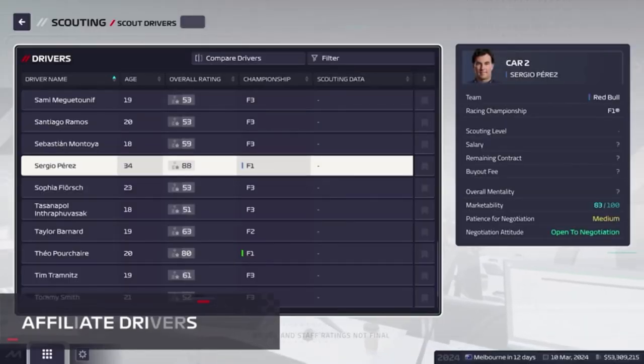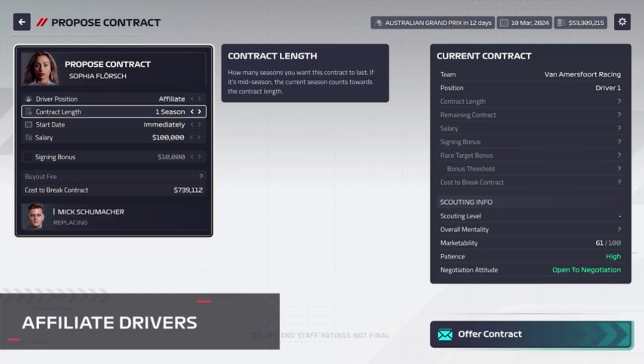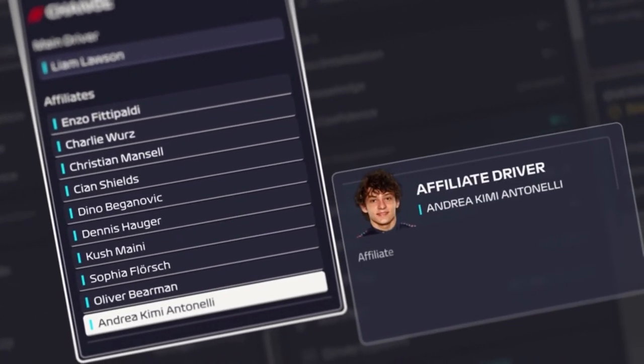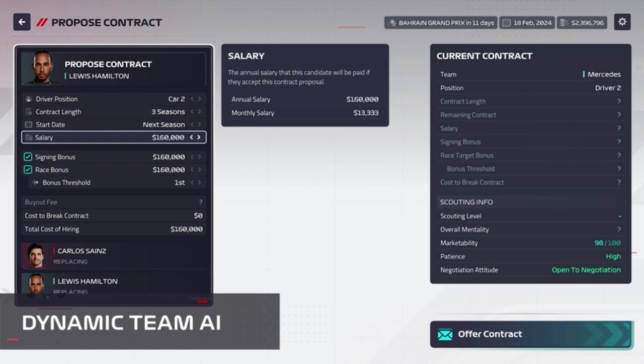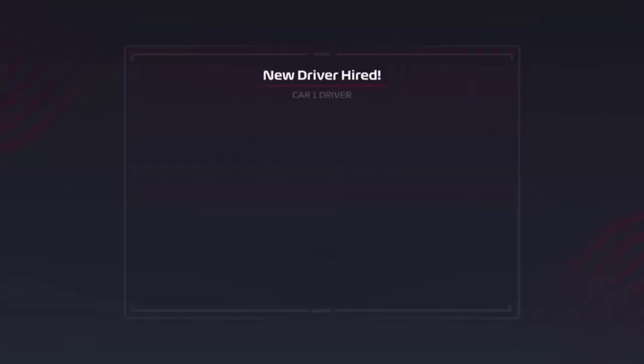The new Affiliate Drivers feature enables you to build a legacy by fostering talents from F2 and F3 to add to your own affiliate pool. Access the stars of the future and ensure their success in a fierce landscape. Failure to keep your stars happy will present rivals with opportunities to poach your talent, disrupting your team's trajectory towards the top.